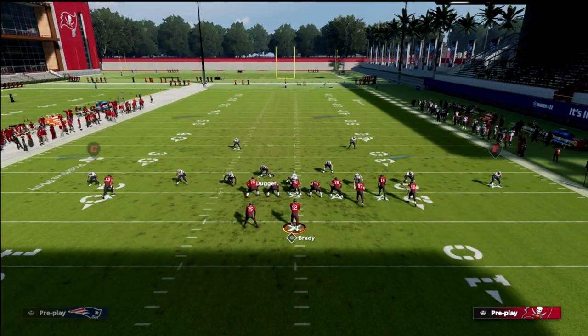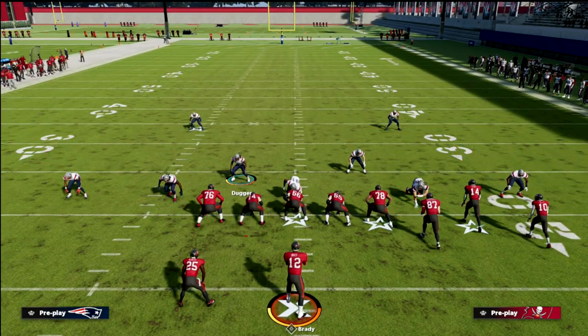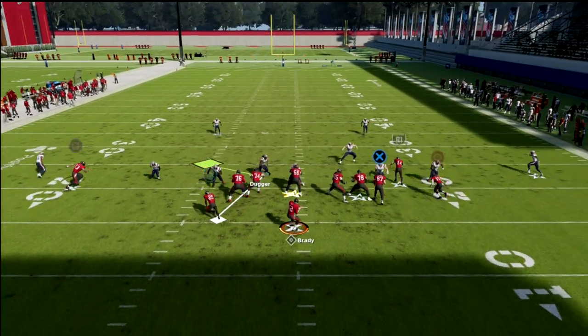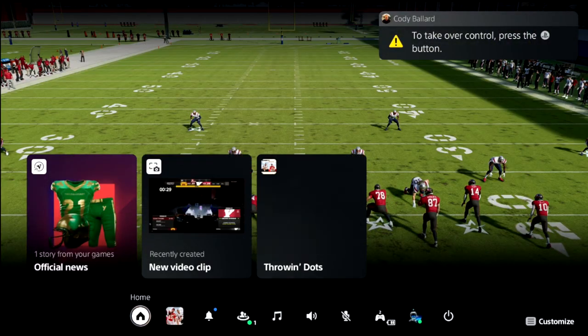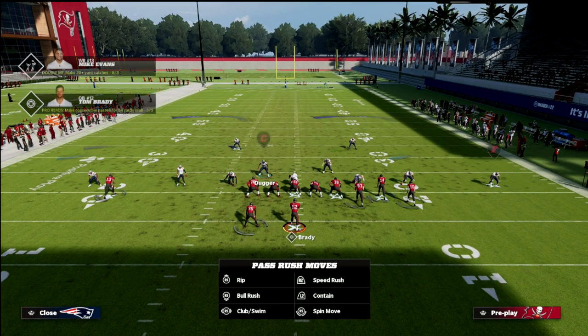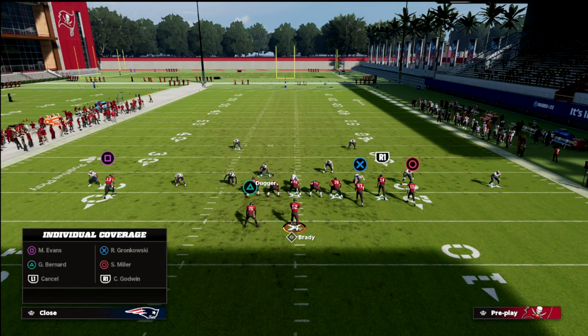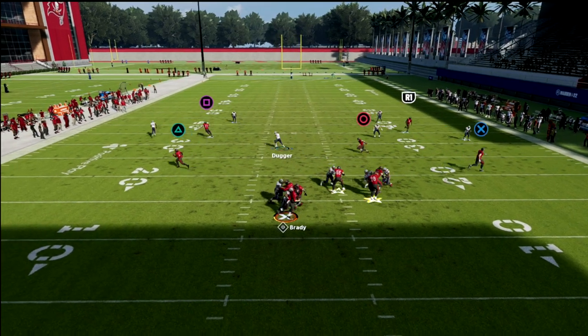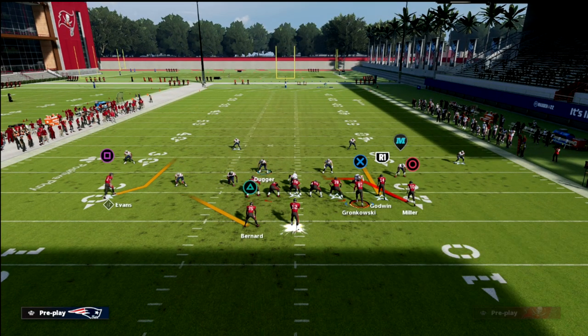The blitz itself is really simple — all you want to do is run down at the center. One of my favorite tricks is to hit left trigger to strafe and help your guy change direction. You'll notice the quarterback often feels the pressure right away. It really is just a basic five-man blitz — very simple — and as you can see, really fast pressure comes in.